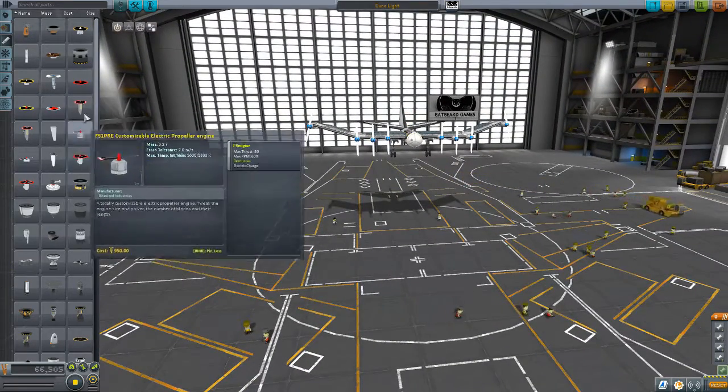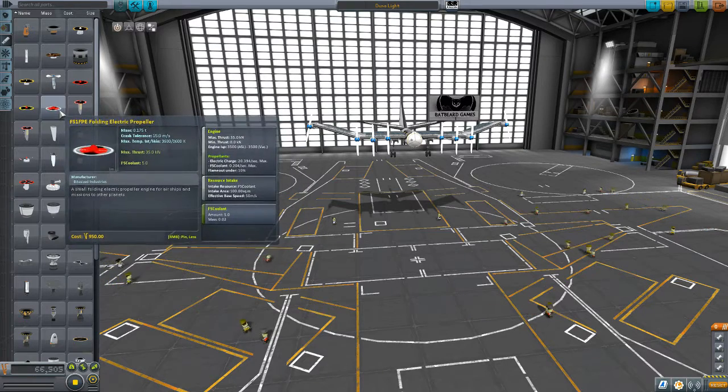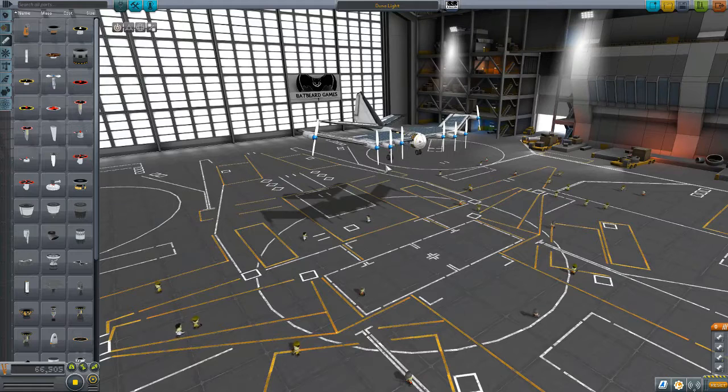This one, for example, the one that I just brought out, is a folding electric propeller plane. And those are the engines that I want to put on this craft. Today is not just a rebuild - I want to pit the original KAX Duna Light against the Firespitter version, which I'm about to build.